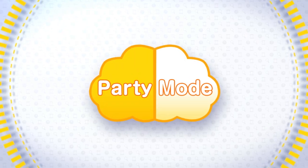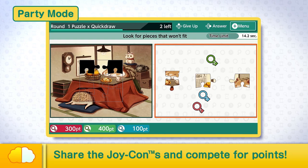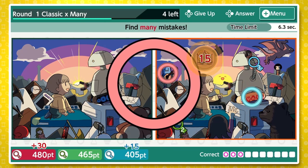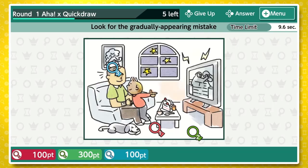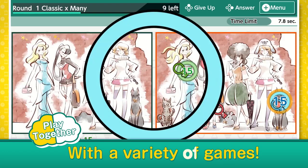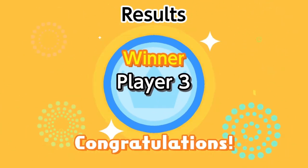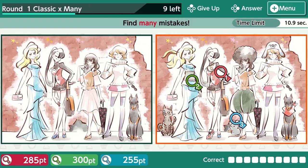Find the differences together in Party Mode. Share the Joy-Cons and compete for points. Find more differences, find the piece that doesn't match, find the differences as they appear — all kinds of questions for you and your friends. Your inspiration is the key to winning. Imagination and memory play a part too.